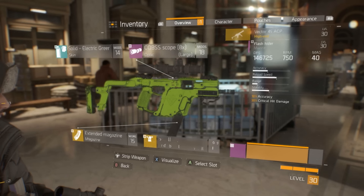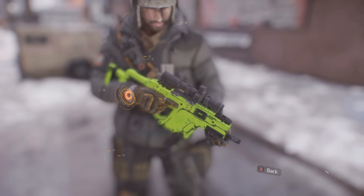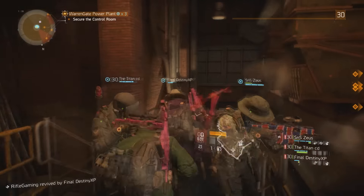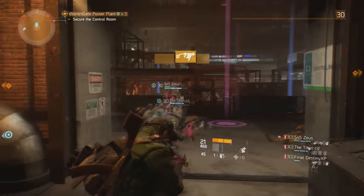Last up on the list is the solid electric green skin, which personally is my favorite out of them all — this one or the America skin color. This has a chance to drop from killing Keller at the Warren Gate Power Plant.